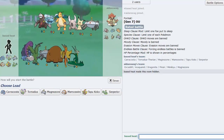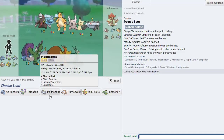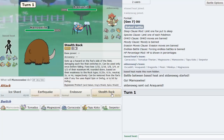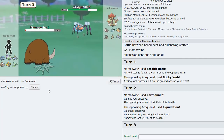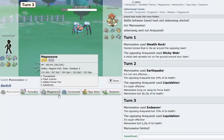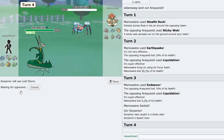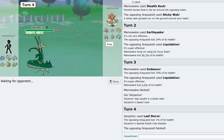Next game against a Sticky Web Araquanid team. I lead Mamoswine - rocks are amazing versus him and I just Earthquake and Endeavor. I think I get a plus one speed with Serperior and Leaf Storm everything, and Quick Attack shouldn't knock me out from Pincer so I should OHKO it back with HP Fire.